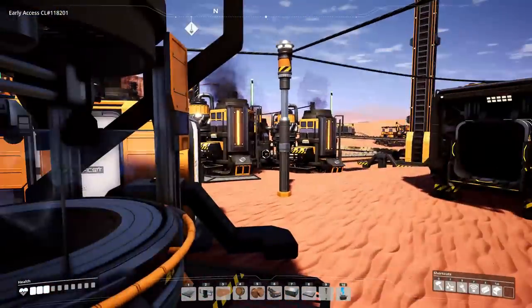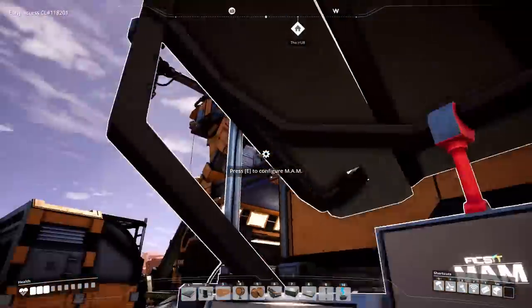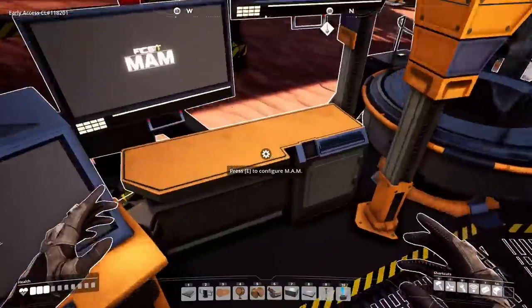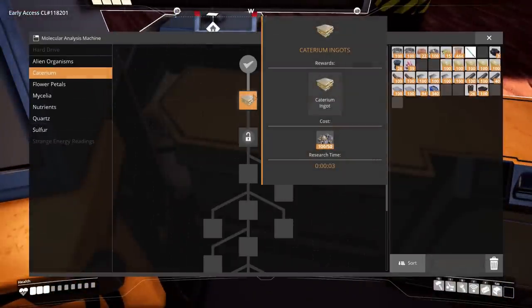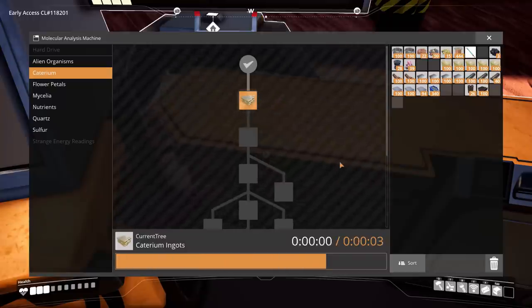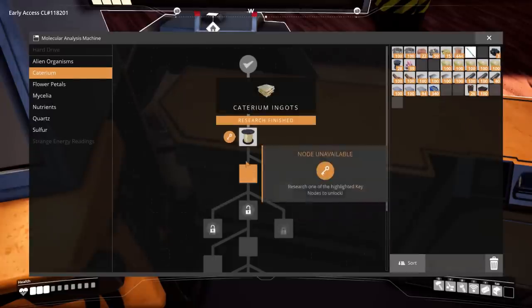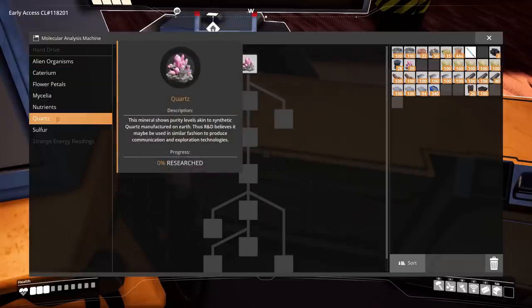Analysis complete — resource added to the resource scanner. Caterium is now scannable. There's some 600 meters that way, 800-something that way. Caterium ingot research is also three seconds — we get new technologies. That's going to be an alternative to copper for probably some higher-tech computery stuff. Quick wire requires the ingots for that. Let's take a look at the quartz tree — also three seconds.